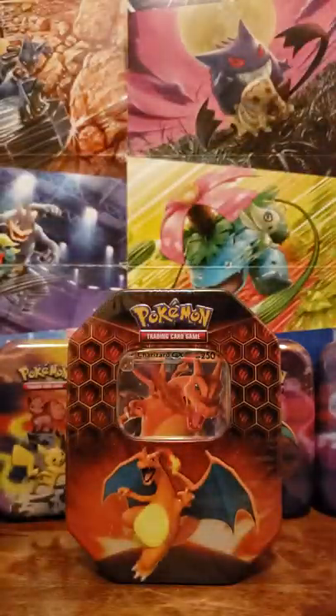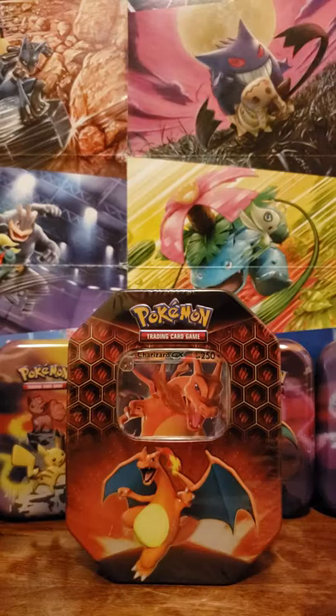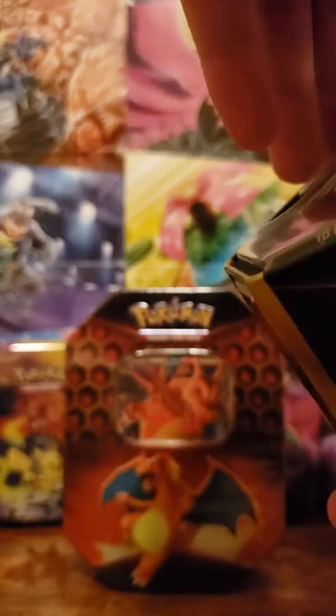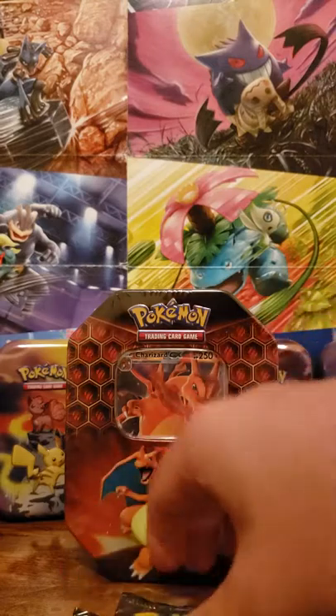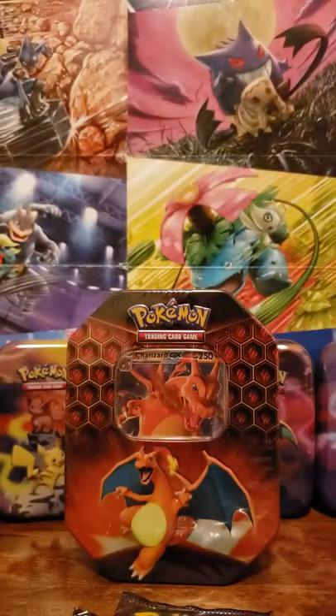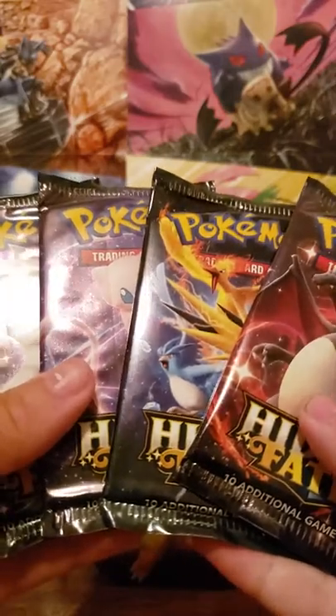So far only one shiny pull, but we got eight packs remaining, can't complain too much. These tins are really hard to find right now because of the rarity of the cards inside. Here's the Gyarados GX. Here's the code card for that, and four packs again — one of each artwork.